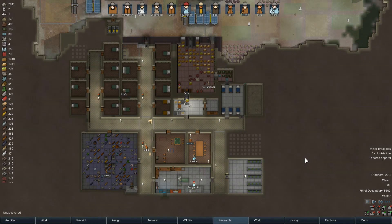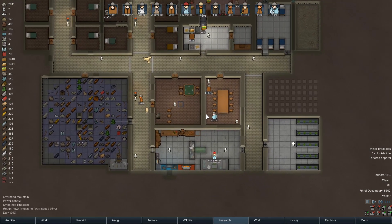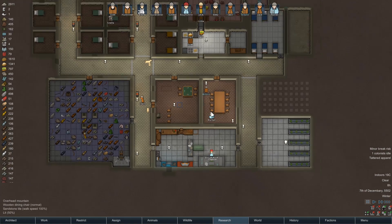Hello everybody, welcome back to Vrim World. We're here with our tribe, the Smithsonians, in a surprisingly dog-free base after we managed to offload 21 or 22 of them last time around.